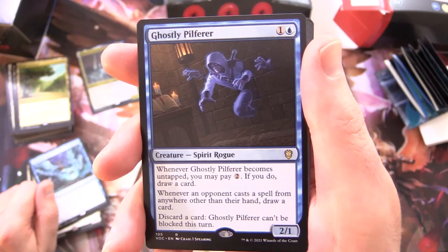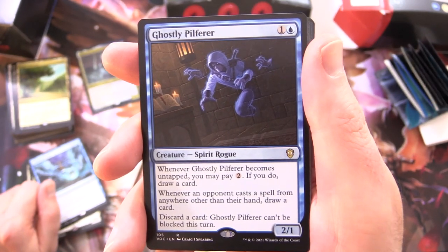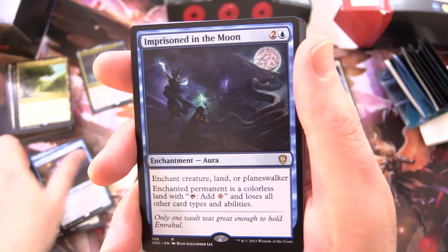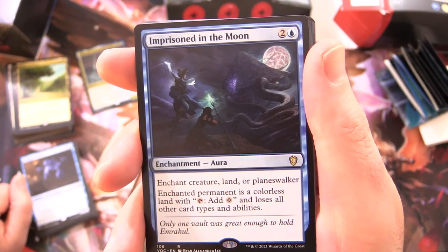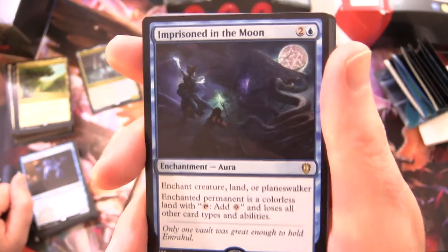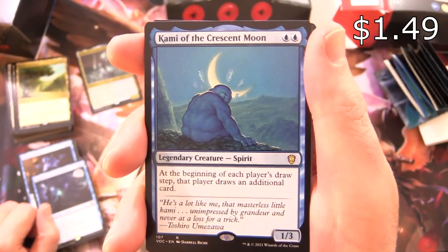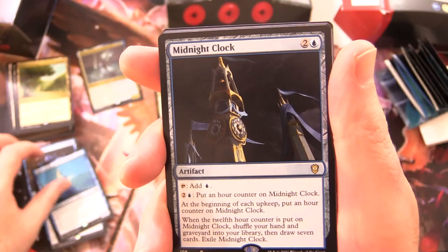Ghostly Pilferer - Creature Spirit Rogue, 2/1 for 2: whenever Ghostly Pilferer becomes untapped, you may pay 2, if you do draw a card; and whenever an opponent casts a spell from anywhere other than their hand, draw a card; and if you discard a card, Ghostly Pilferer can't be blocked this turn. Imprisoned in the Moon - here's a bit of lore from Innistrad. Enchantment Aura for 3: enchant Creature, Land, or Planeswalker; the enchanted permanent is a colourless land with tap to add colourless mana and loses all card types and abilities. Only one vault was great enough to hold Emrakul. Kami of the Crescent Moon - Legendary Creature Spirit, 1/3 for 2: at the beginning of each player's draw step, that player draws an additional card - that one is from Kamigawa.